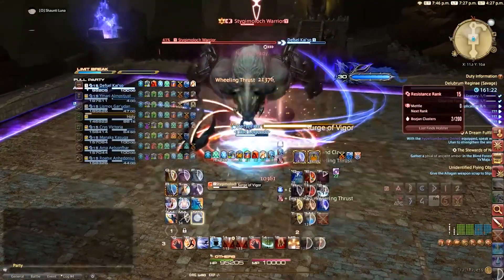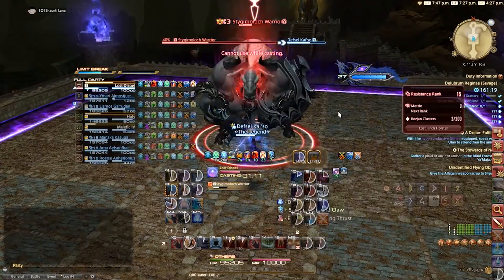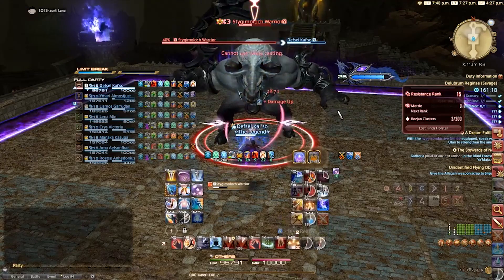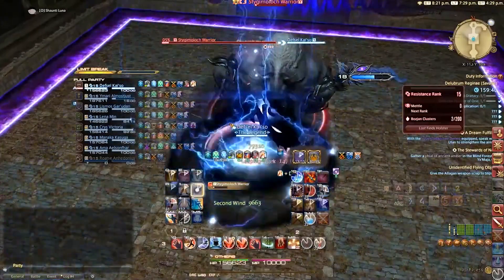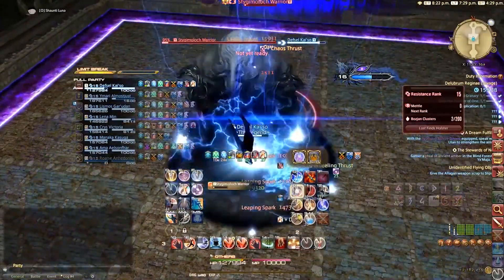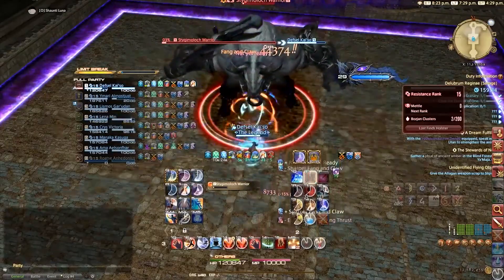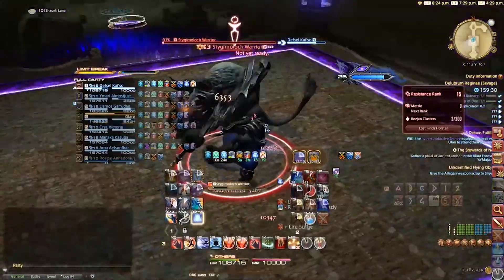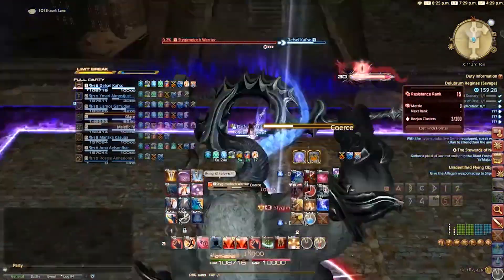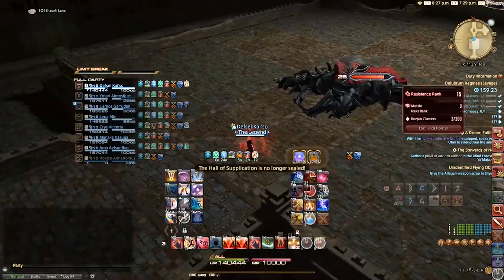Lastly there will be a Surge of Vigor and a repeat of mechanics until unraised. The only difference is that he will cast Focus Tremor — same as the first one but with Forceful Strike this time. Sadly I have no footage of this but all you have to do is position properly and it will be fine. Hopefully this guide helped you better understand the fight. Any feedback is appreciated and if you want to support the video please go ahead — I plan to make more content in the future.